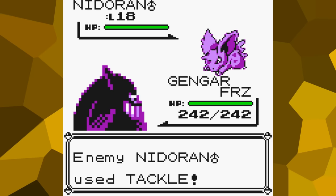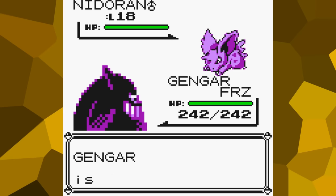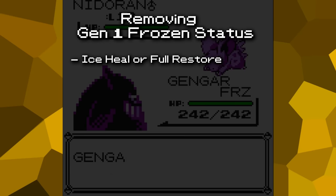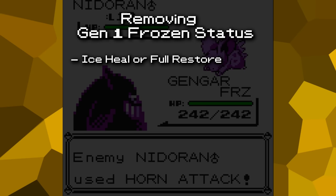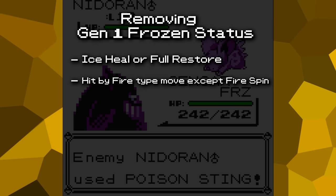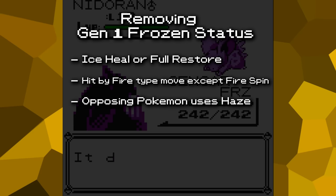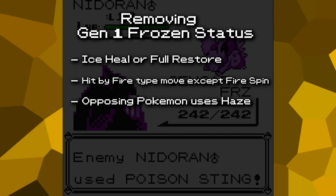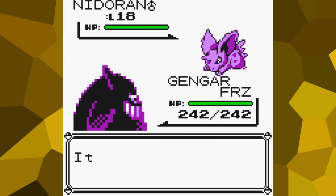If you're more familiar with later Pokémon games, then you might be used to seeing Pokémon occasionally thawing out and losing the condition naturally. But here in Gen 1, the frozen status is infamously broken, with only three possible ways to remove it in the middle of a battle. The first is to use a healing item such as an ice heal or full restore, but as we've gone over, there are no items to use here. The second method is that the frozen Pokémon must be hit by a fire-type move that is capable of inflicting the burn status. In Gen 1, this applies to all fire-type moves except Fire Spin. The third method is for the opposing Pokémon to use Haze. It should go without saying that this Nidoran cannot use Haze or any fire-type moves. So as a result, it is not possible for the player to do anything in this battle except constantly pass their turn through the fight command.